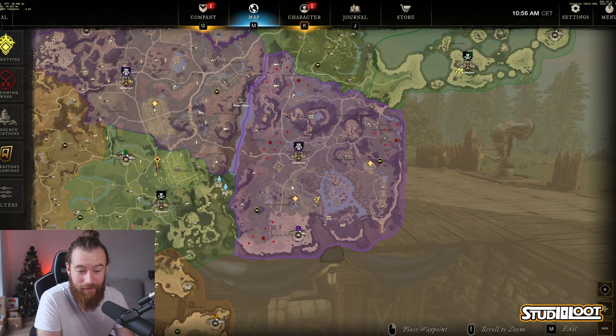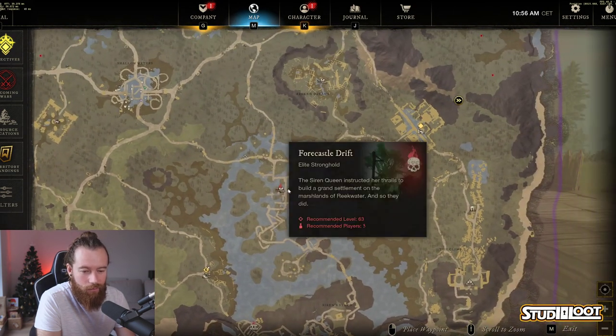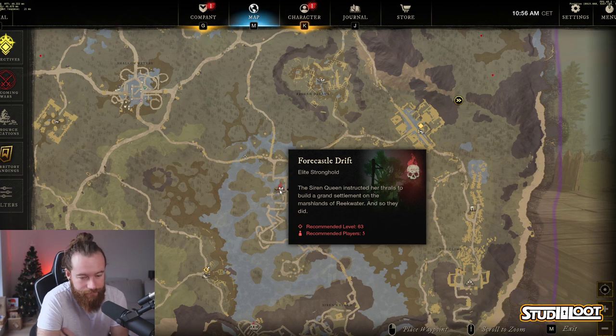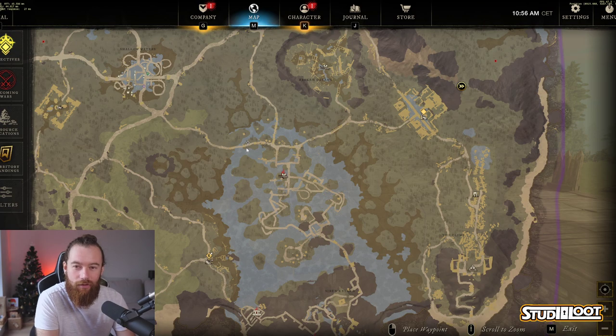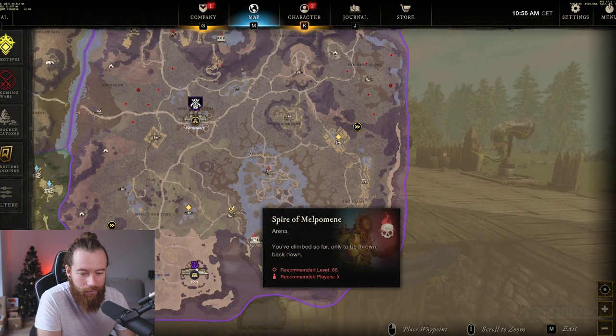Once you finish Eternal Pools, heading back down to Forecastle and doing the typical Forecastle route, again just focusing on the elite chests. You'll end up all the way up at the arena.